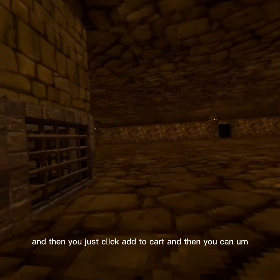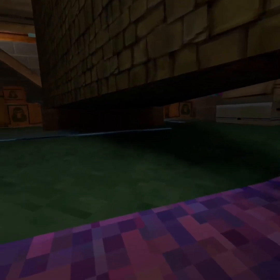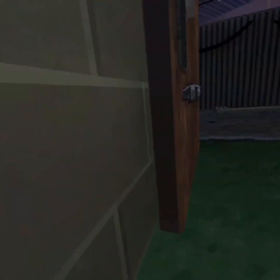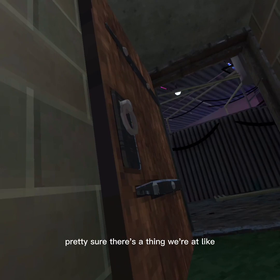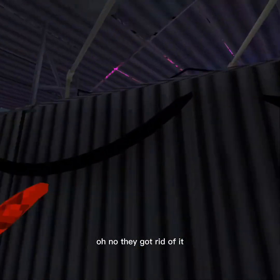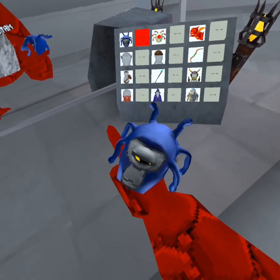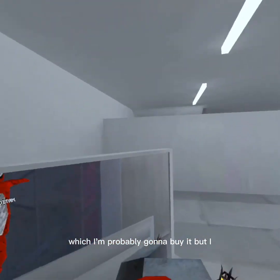And then you just press on this chest — it'll be closed — and then you just click add to cart. You can come over here, open up this door, and then come over here. And it's going to be right there. And its eyes follow you. Basically the skull from the Halloween update, which is really cool.